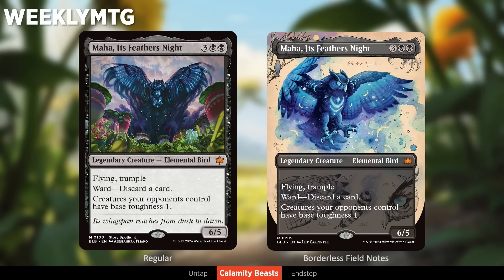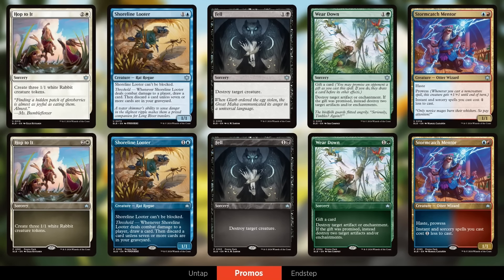The next five cards are uncommons available as promos through your local game store: Hop to It, Shoreline Looter, Wear Down, Storm Catch Mentor, and Fell. Fell destroys target creature for two mana — a very clean catch-all removal spell, though it's a sorcery, whereas many variants are instants, which is the compensation for destroying anything. These aren't the most splashy cards but they're very strong workhorse cards that will probably make an impact on a variety of archetypes.